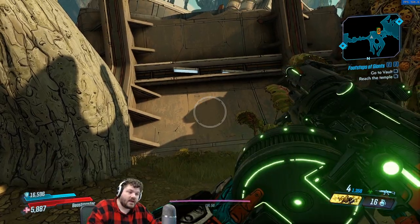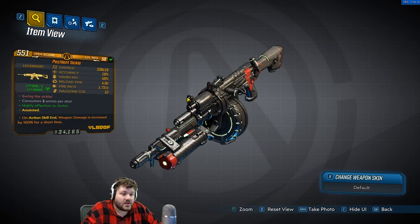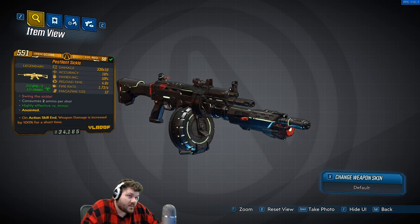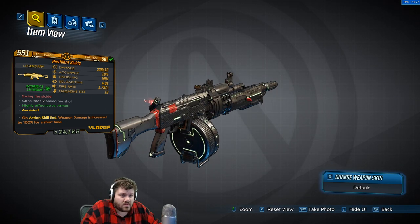As far as I can tell, that is it for its legendary ability. If I missed something, please let me know in the comments below — I'd appreciate that so we can all learn from it. As for the way the gun looks, it looks like a normal Jakobs except it's red and black, which is kind of cool.